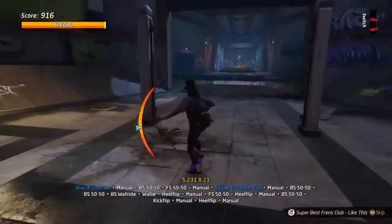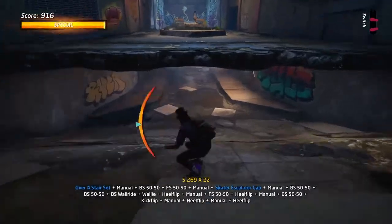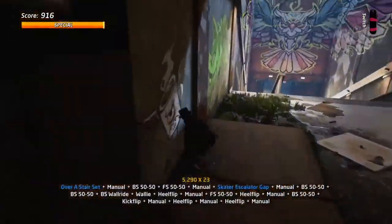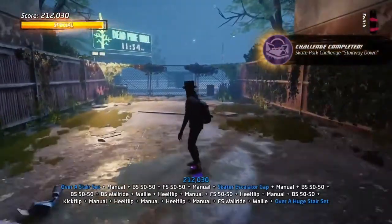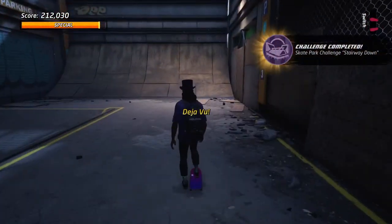Back on the manual — make sure you do not lose the manual. Right here you jump it and continue the manual again. If you wish you can grind into a wall ride, but I didn't need to do that. Wall ride and then jump at the end to finally get over a huge stair set to finish the combo.